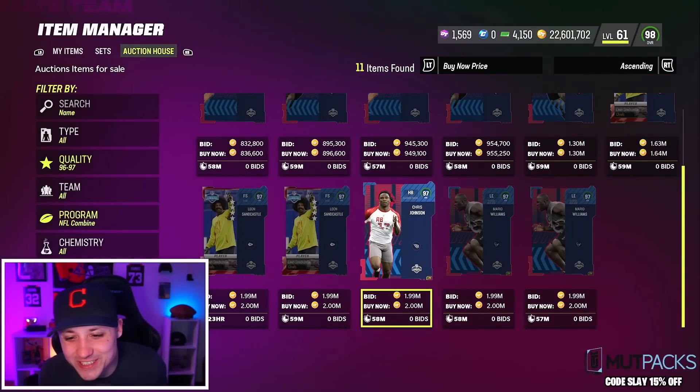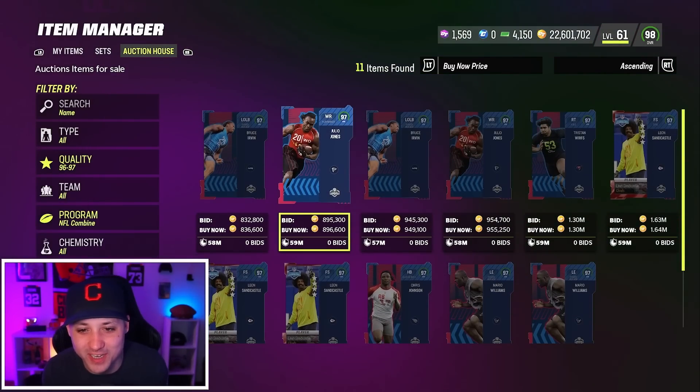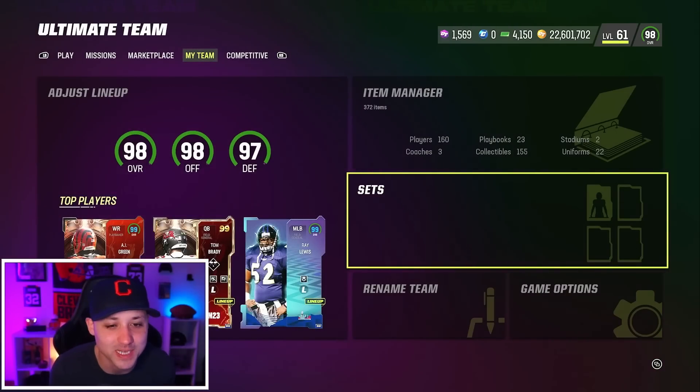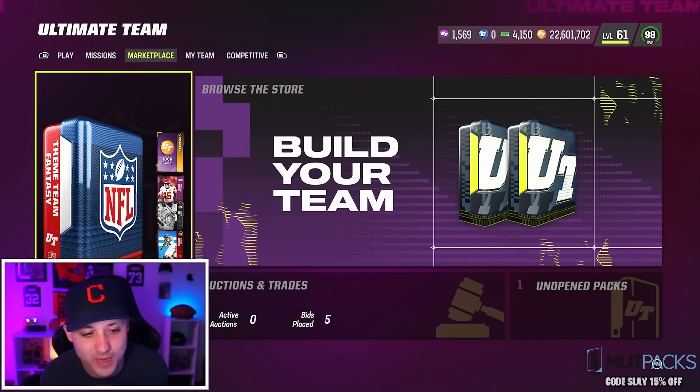NFL Combine is here. We got limited time. Chris Johnson on the block, Mario Williams already up there, Leon Sandcastle, Julio Jones, Tristan Wirfs, Bruce Irvin. This promo looks insane, plus all the 95 college prospects you can get for your theme team. I'm going to be building the Browns one today and we're going to see how it goes.